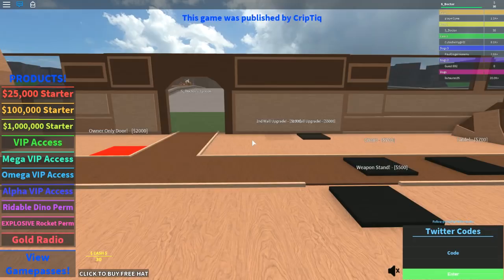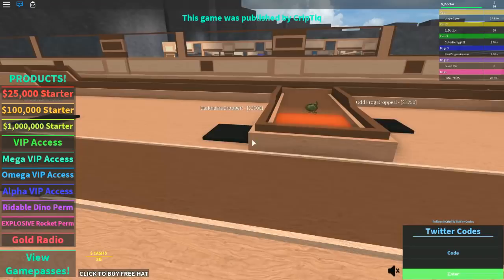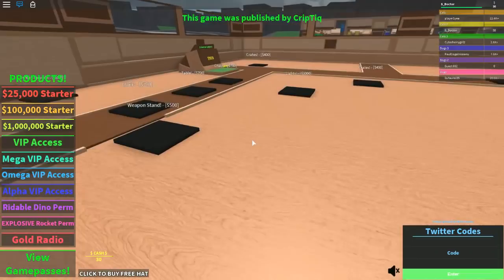We won't buy crates yet, or hat stands, or the evil pig droppers — they're 3,500. The old frog dropper might be the next one we get. Let's get that sorted — we've got a couple of hundred we need for that.